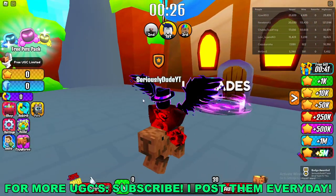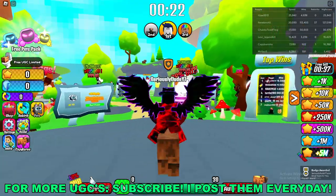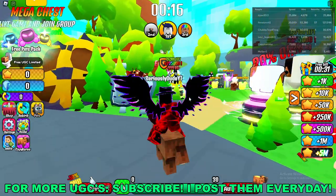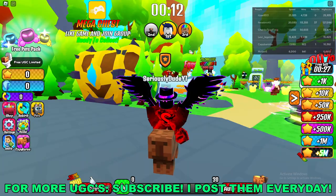Hey, what's going on guys, this is Swift here. Today I'm going to go over how to get the Capybara Toilet Free Limited UGC item here in Roblox. The first thing we'll go ahead and do is join a game called Capybara Race Simulator — I'll have the game link down in the description below.